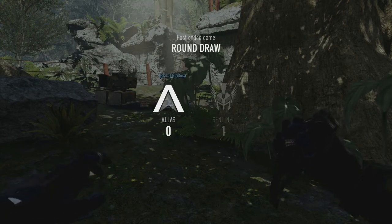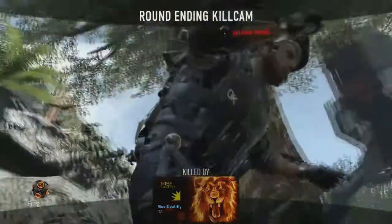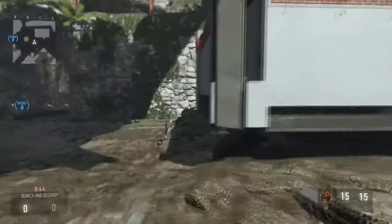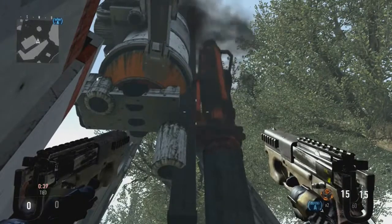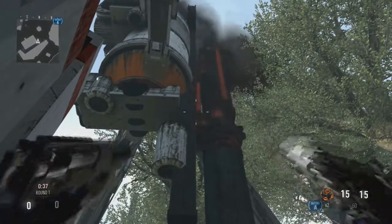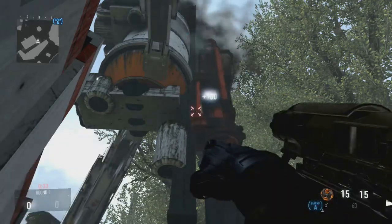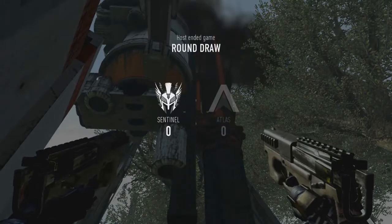It's going to bounce off the sideways slanted wall and land right on the bomb — and go through the bomb apparently. For the next spot, you are going to crouch on the corner where these stairs meet. You're going to put your bottom crosshair right where that little leg of the building is, and just shoot it and you're going to hit it.